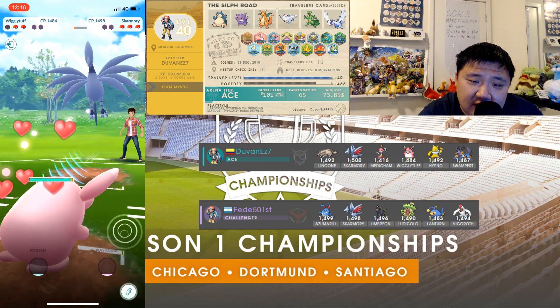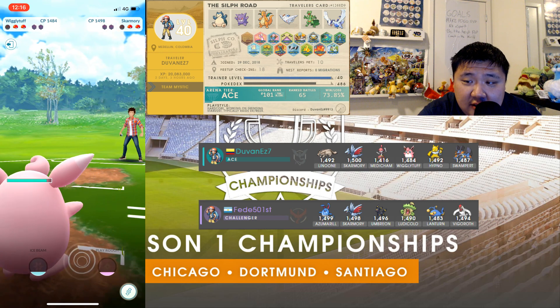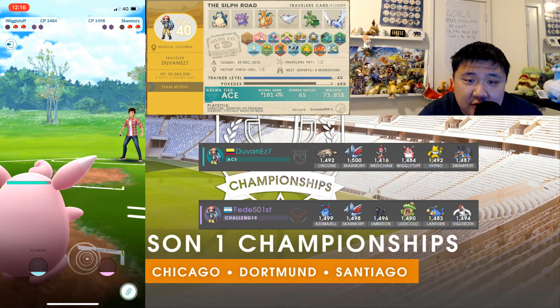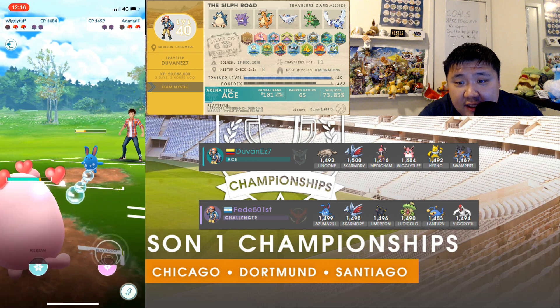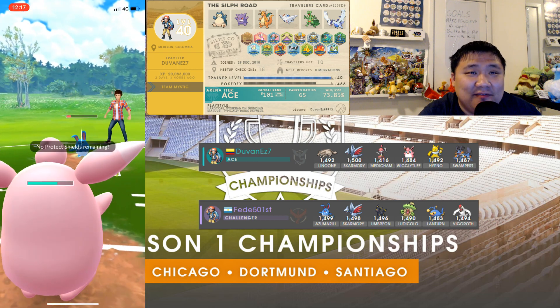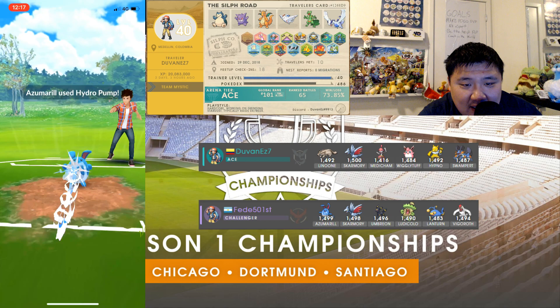Coming in with Wigglytuff — that's interesting. I would have thought Medichamp might have been a better play, just because building up the energy matters a little bit more. It takes a really long time for Wigglytuff to get to a charge move, but if you can get to the charge move it can mean a lot of damage. Each Charm does about six energy, so you need ten Charms — which is forever.